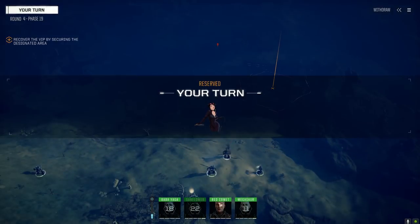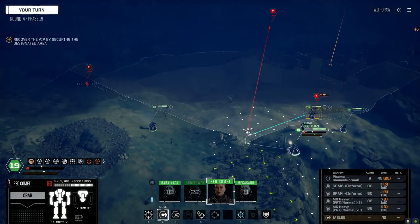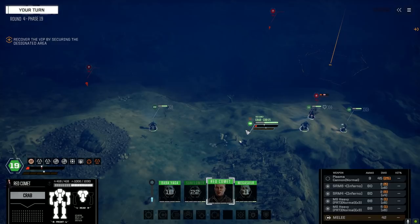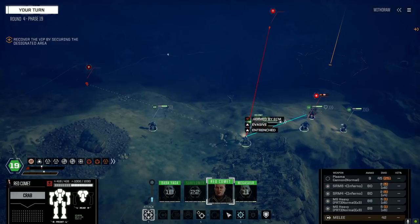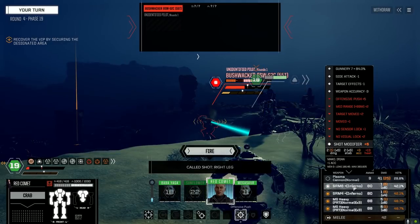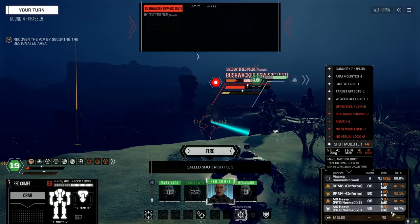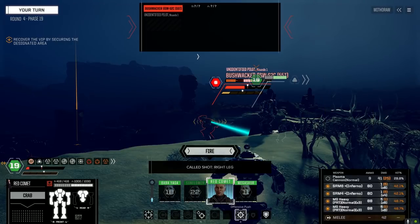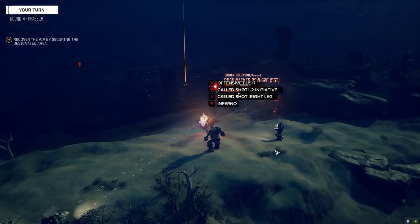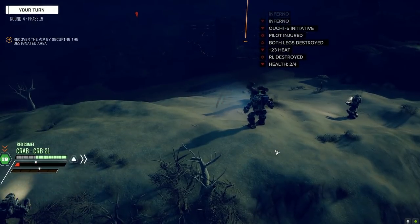Let's just reserve for a second and target this guy in the leg. Inferno ammo is doing basically nothing damage-wise so we're okay with that. Machine gun ammo is doing five points — that's plenty, six rounds per. Fire! Okay there we go — both legs gone, target down!